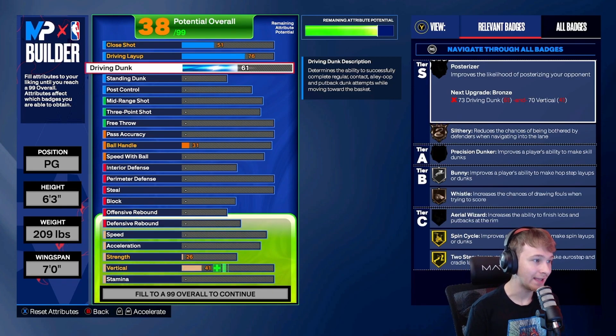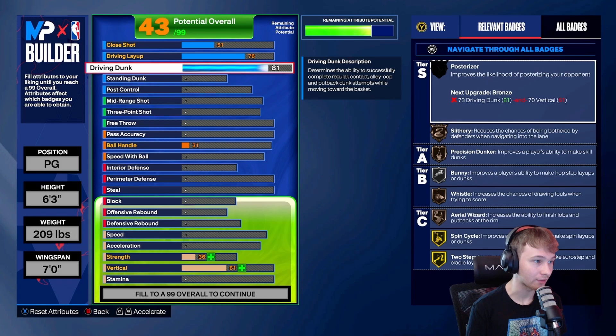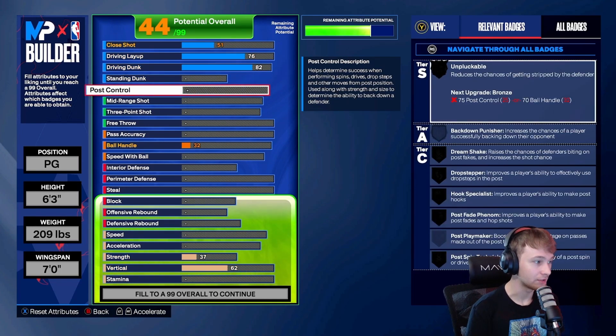For the dunk, we put this up to an 82. I didn't go any higher than that — you don't get any contact dunks with this build and you also don't get posterizer, because posterizer needs a 73 driving dunk and a 70 vertical. I don't put my vertical up to 70 on this build; I just didn't feel that bronze posterizer was super necessary. Having my dunk at an 82, I do get silver slithery finisher, which is why I have it there. Standing dunk and post control I didn't touch at all on a 6'3" guard.